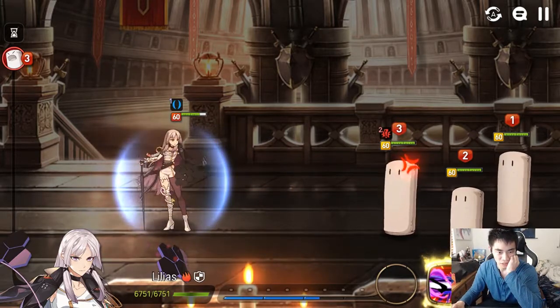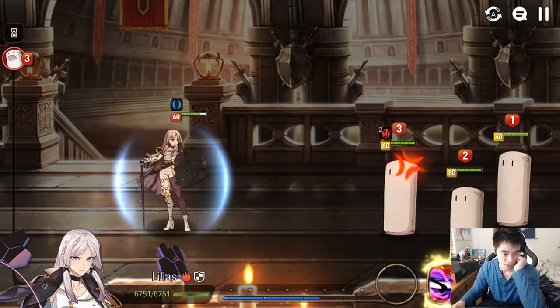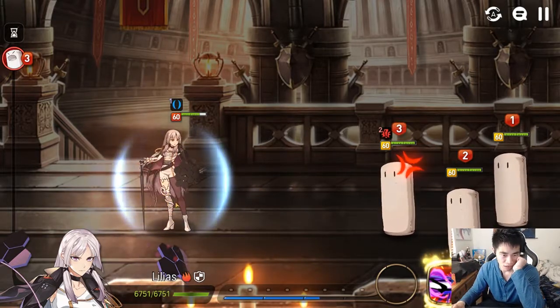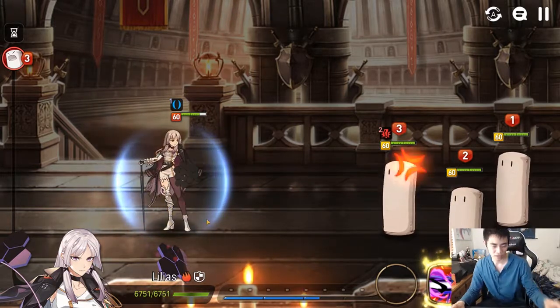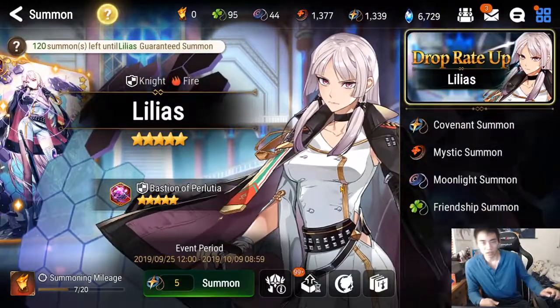Her little prosthetic leg is pretty sick — it's got like a white snake on it with scales and stuff. Anyway, enough talking, let's get to the summoning.